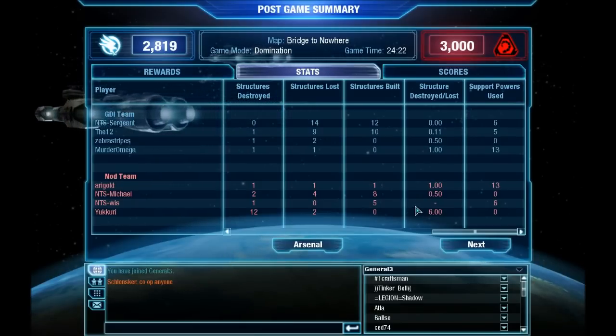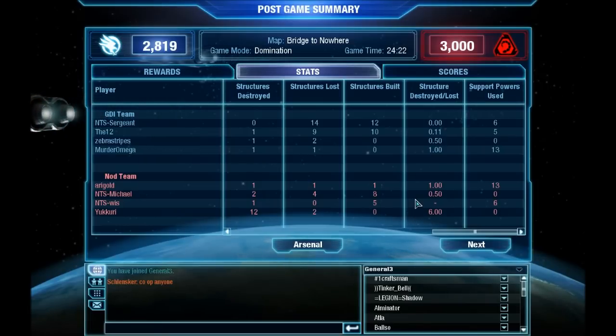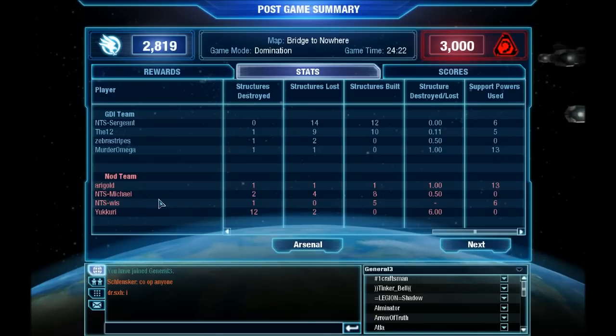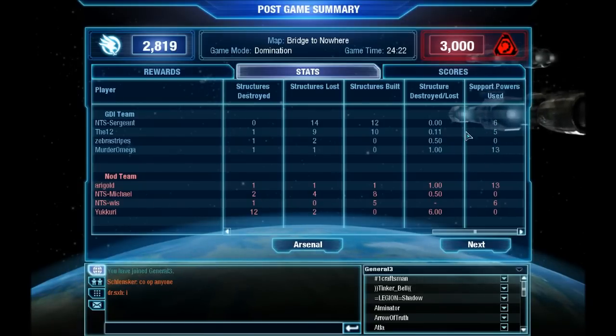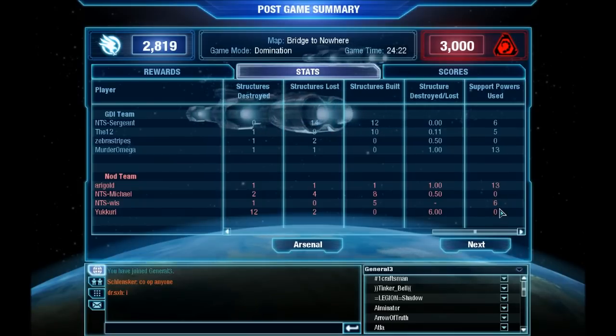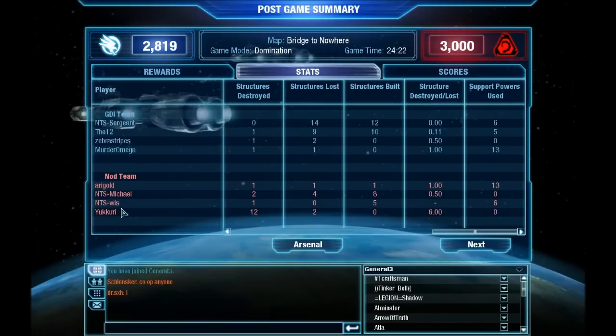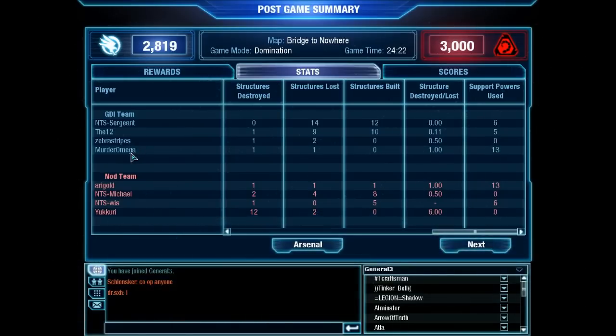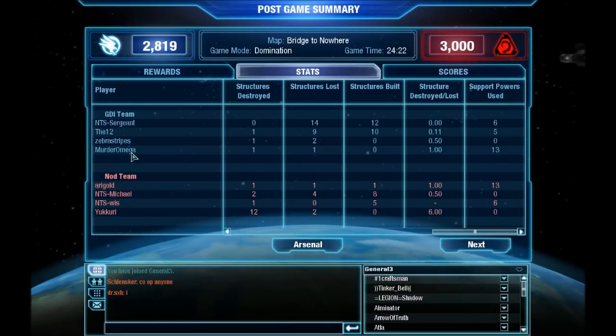You don't see this often on Bridge to Nowhere — it's a GDI map in my opinion. Air Nod did exceptionally well to pull it back; they didn't panic, they didn't split and go alone, they didn't rush around. In these situations teams tend to split — one goes north, one goes south, the other sits in spawn zone and panic sets in. They didn't do that. Looking at support powers: clearly more support players on GDI and they were used substantially. Nod had two support players — Ari Gold and Wiz — both spamming hijackers. Ari used 13 support powers, same as Murder Omega. Made is an exceptional all-round player — good at support and really good at defense.